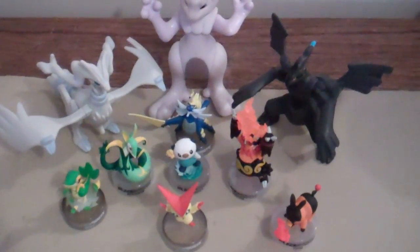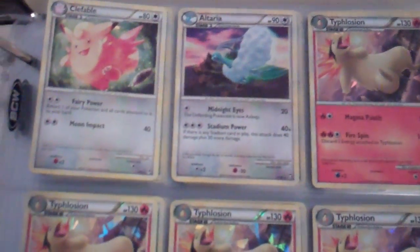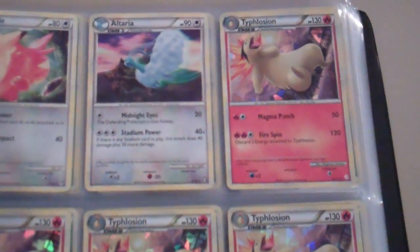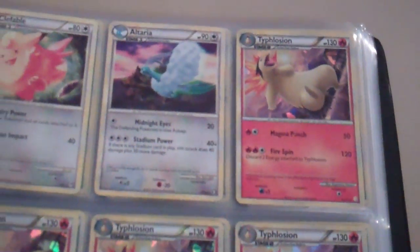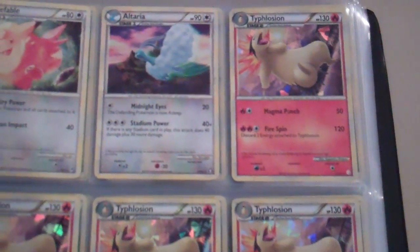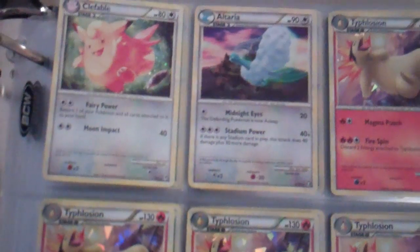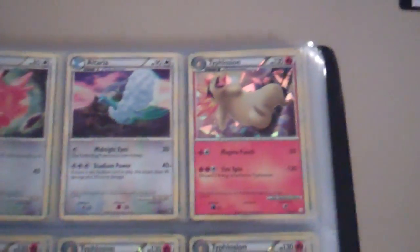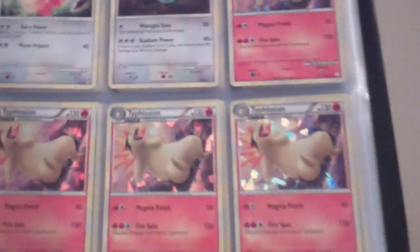Hey YouTube, this is IronNuckle229 or 94, and I have a HeartGold and SoulSilver binder to show you. Let's take a look. This is basically a binder of hollows, reverse rares, rares, and reverse uncommons and commons. If you want to trade, if you see anything just PM me and we can get something started. It goes colorless, fire, grass, then electric — I'll show you.